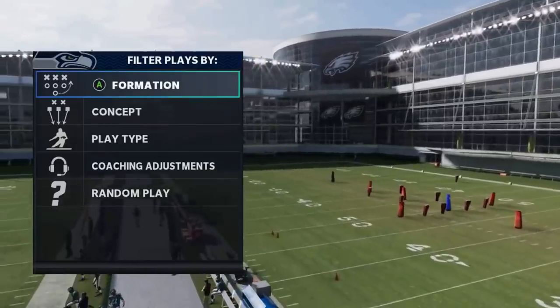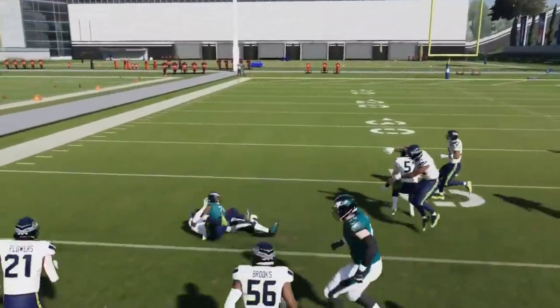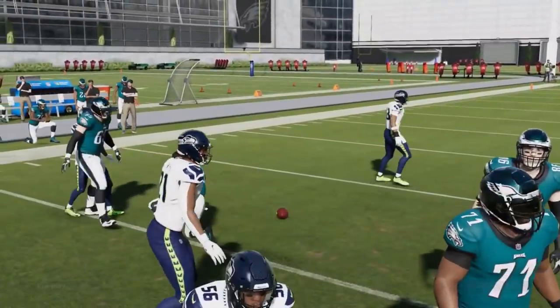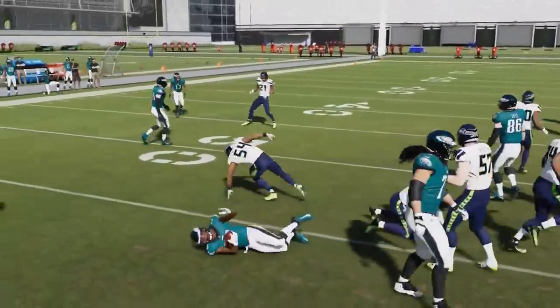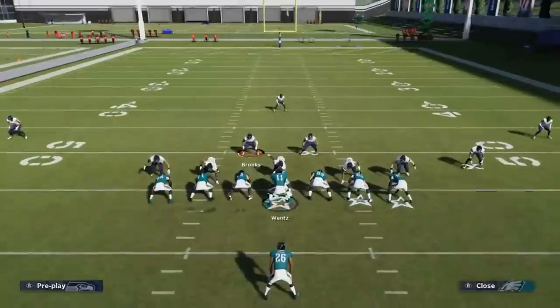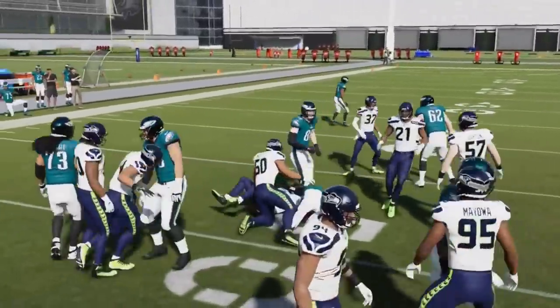Next up we have the halfback stretch. We're going to run this against a lot of cover threes and cover fours. You can see how the blocking can stretch out and help you get to the edge. The stretches don't hold the way they have in years past, but it's still successful — sometimes it's best to cut it inside because they don't latch on the way they used to.